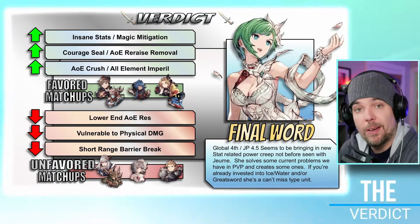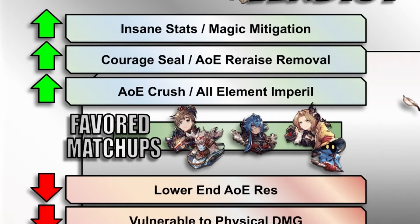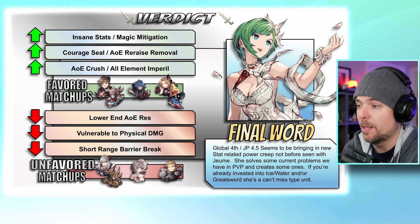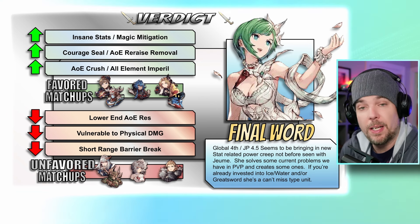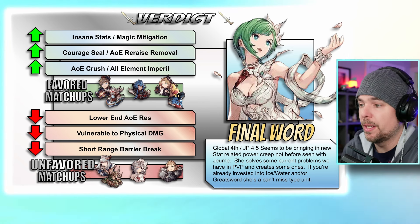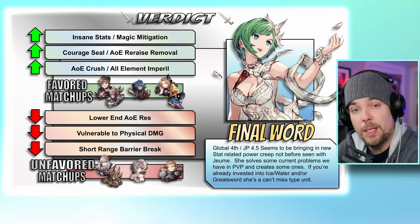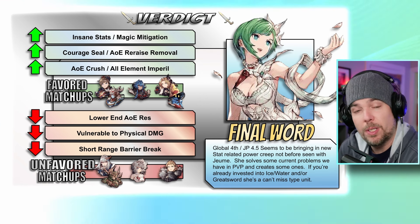So what is my verdict on Jeume? Let's address the elephant in the room first — this unit marks a clear step forward in base statistics. While that isn't the end-all be-all on the battlefield, it certainly doesn't hurt her, and it sets her a cut above many units released thus far. That's especially true if you're planning on investing scrolls to extend those stat margins further. That said, she isn't just a stat stick — she's a true magic bruiser with strong magic resistances, buffs, debuffs, and multiple ways to heal back HP as the fight wears on.